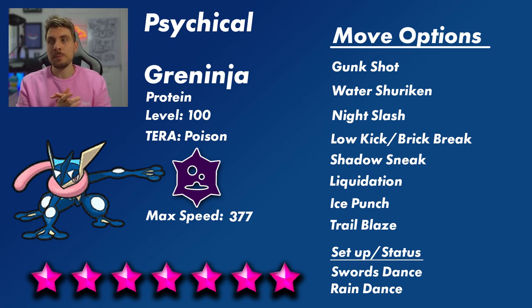Greninja has a high base Speed stat — it's going to hit a Speed stat of 377 if its EVs are maxed out and it has a positive nature, so it's going to be very fast. Its Tera type is going to be Poison, so its main weaknesses are going to be Psychic and Ground. It will be difficult to bring Psychic types because of its Dark-type attacks, which still get STAB even in Terastallized form. Water attacks are strong too, even with the Poison STAB on top.